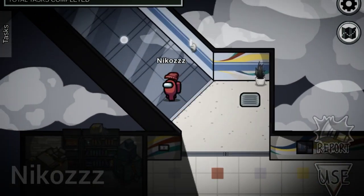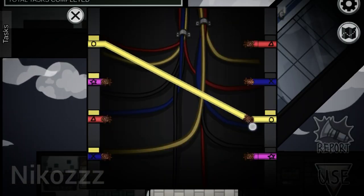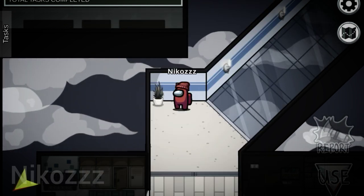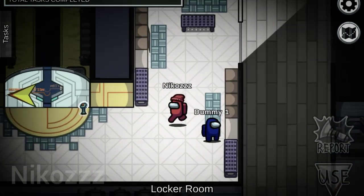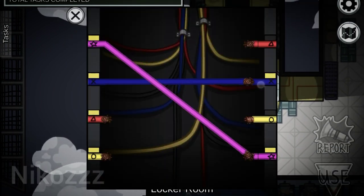Hey everyone, welcome back to another Among Us story video. In this video I'm going to be revealing my encounter with MC. You're probably wondering who's MC — well, MC was just a normal crewmate until he got attacked by an impostor, but he managed to survive. MC was so badly injured that they couldn't fix it.